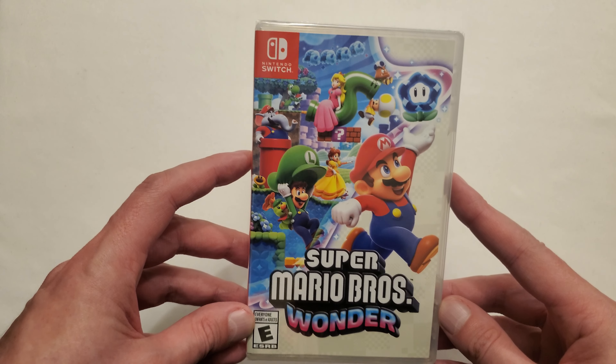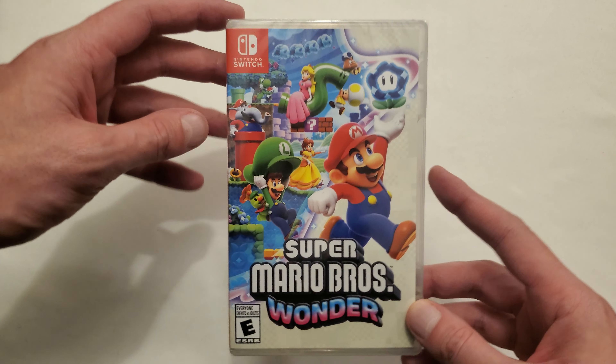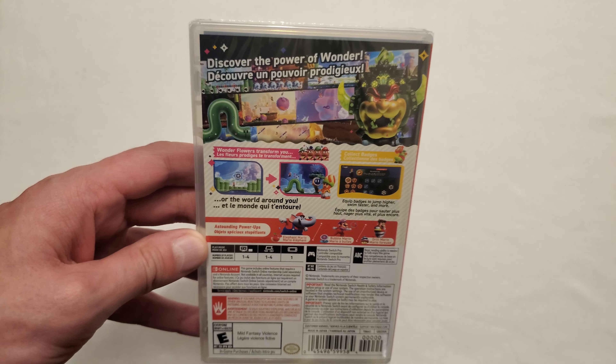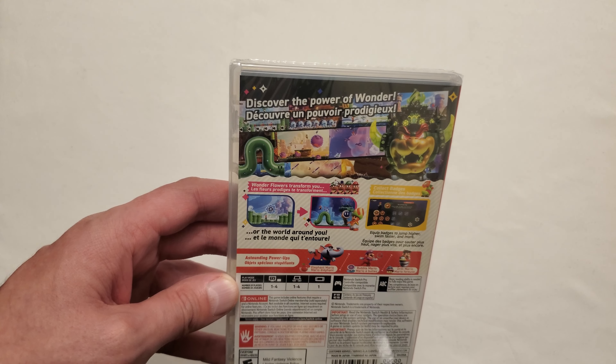All right, hello everyone, Silver Kyle here, and today we are going to be unboxing Super Mario Bros Wonder on the Nintendo Switch — the latest 2D Super Mario game. It's been a while since we've had another one. I think the last one would have been New Super Mario Bros Wii U.